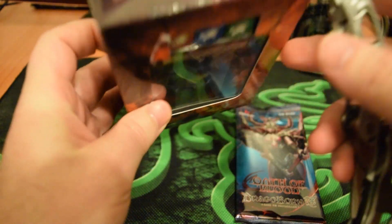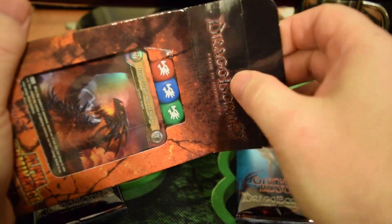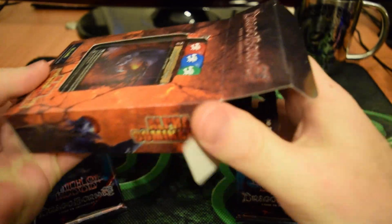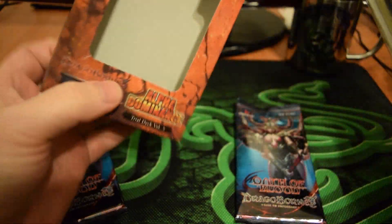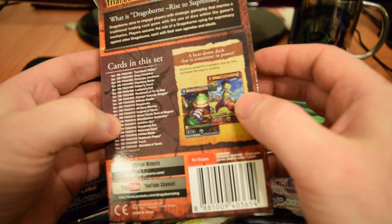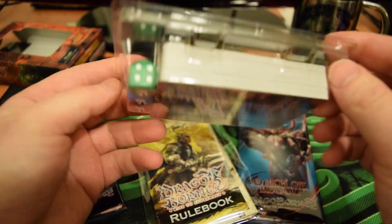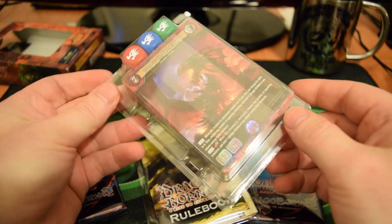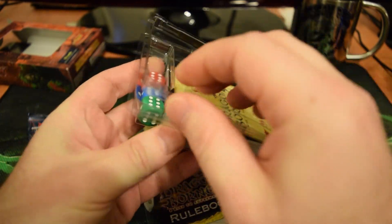I like to open it from the bottom, but let's try opening from the top this time instead. A couple of slits right there and we'll just pop it open. The packaging, I think, is pretty good — it does a good job of showing off what the product is about, gives you an idea of the game, a card list, a preview of the cards inside, and links to the YouTube channel. While it's not the best way to store your cards — it's not exactly a deck box — this plastic can do well for card storage in the meantime.